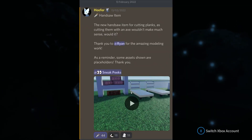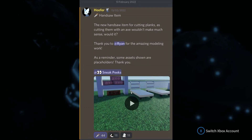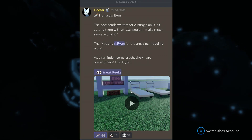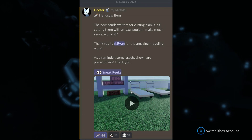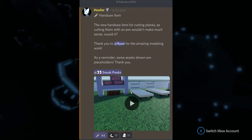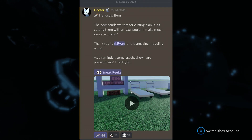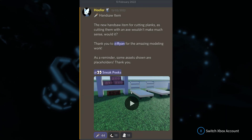The next thing is a new item confirmed for Oaklands — the hand saw. The new hand saw item is for cutting planks, since cutting them with an axe wouldn't make much sense. Thanks to Ryan for the amazing modeling work. As a reminder, these assets are placeholders.